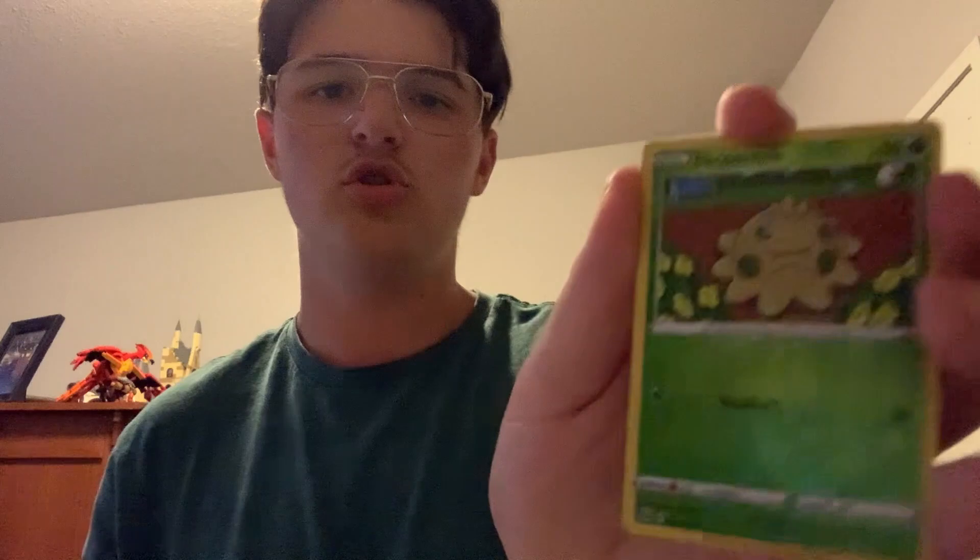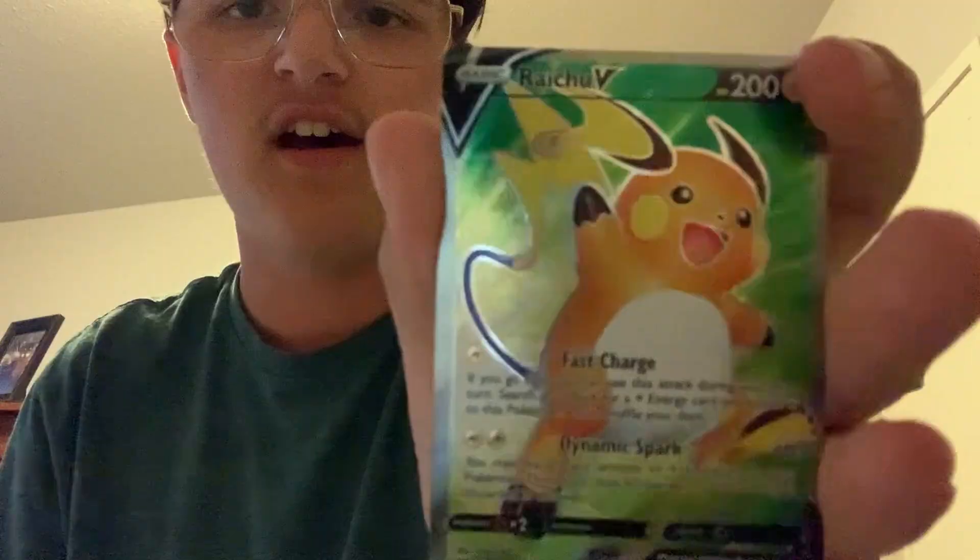Time to start opening packs! Charizard packs — let's see. Rip it open. Code card and four from the back. For this set it changed in the newer ones, so instead of an energy we got a V-Star thing. Then Cafe Master, Weavile, Sneasel, Turtwig, Shroomish... and oh! First pack, we got Raichu V full art — yes! That looks amazing! Wow, and the texture. Pack one off to a great start!